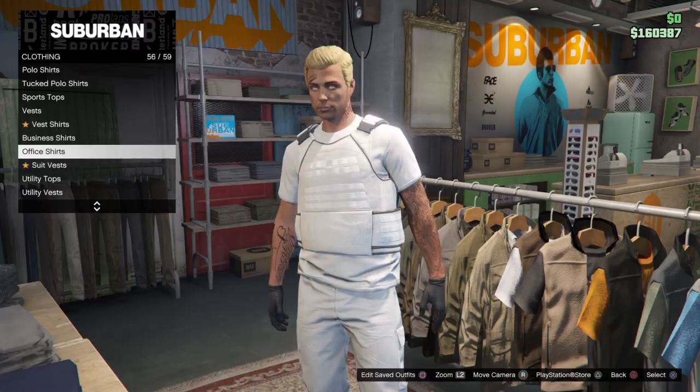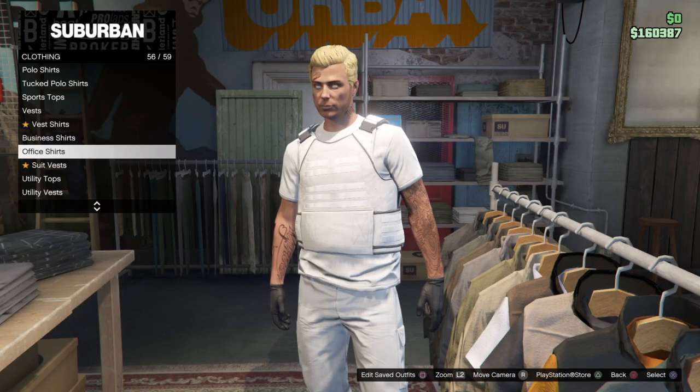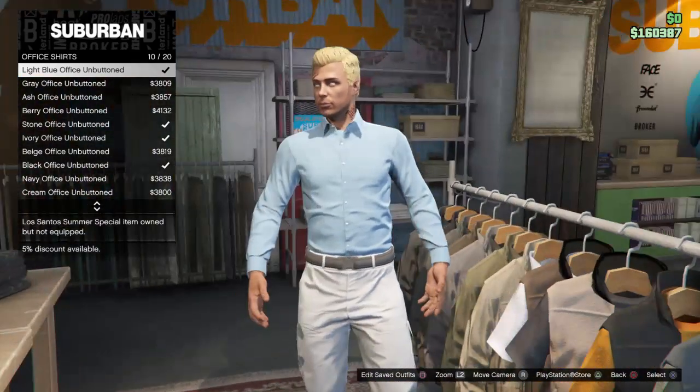First, go to Clothing, then go to Office Shirts, and select the light blue office shirt — the office unbuttoned one.